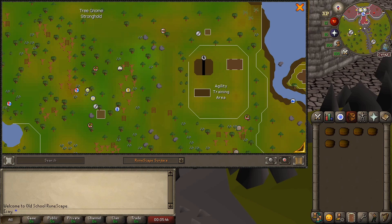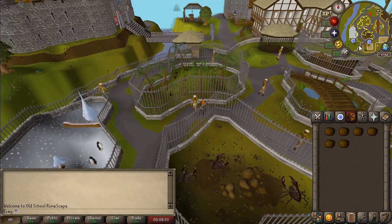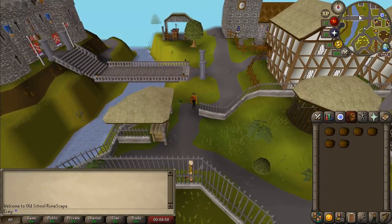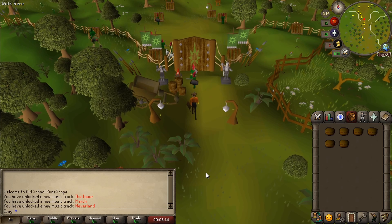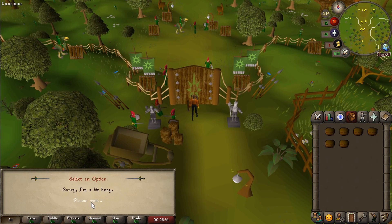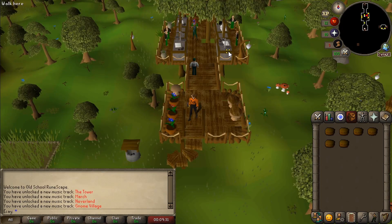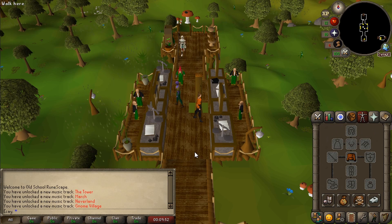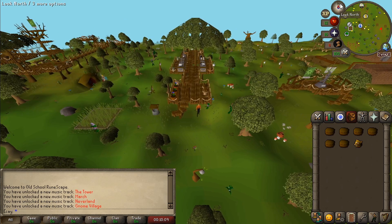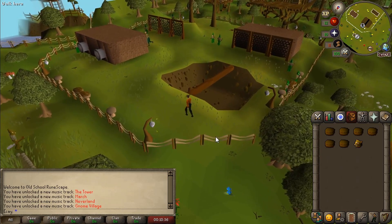First we're going to the Tree Gnome Stronghold — we'll pop to the bank and then go to the agility course. Since we're still at the monastery we'll just walk straight up and get there in no time. I'll turn my run on — look at how quickly it disappears! We had just enough run to get us there. Into the bank, drop off our stuff, pick up Pumpkin, and over to the course we go. We've also got a little food just in case we fail the course. Let's do a couple of laps and I'll see you at level 10.